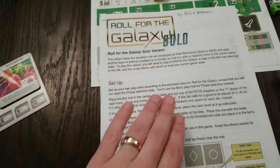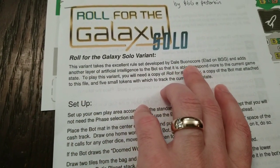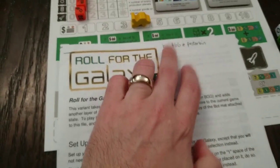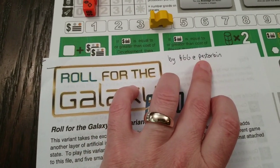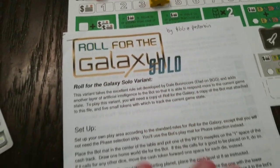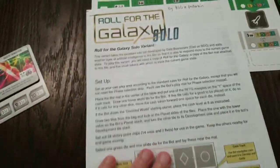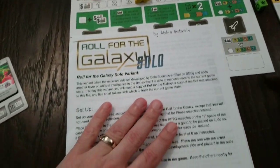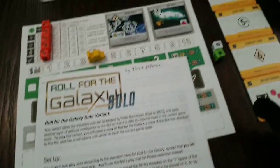This variant takes the excellent rule set by Dale Buonacor, or Elad on BGG. There's nothing printed on here, but this is Pastorbin on BGG who did this variant of the variant. And quite frankly, this doesn't have Ambition in it — it doesn't add rules for Ambition. So I'm playing a variant of the variant of the variant here.